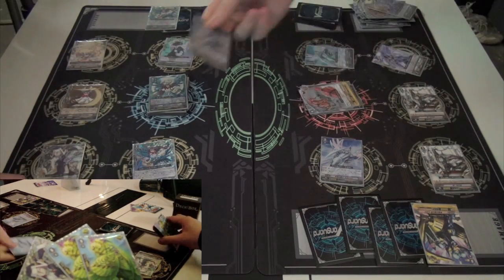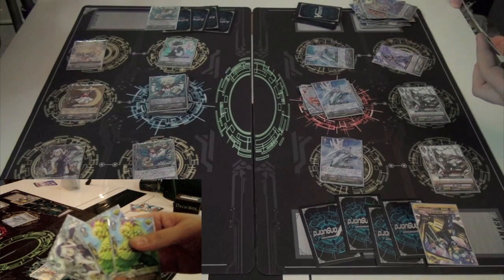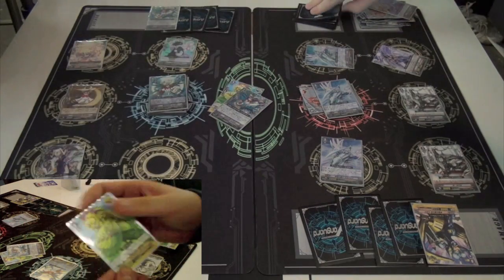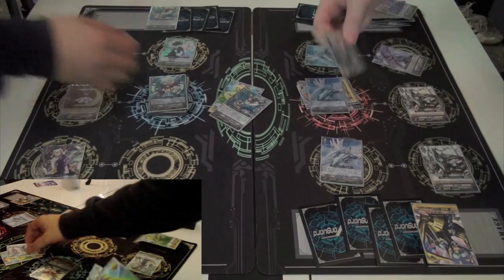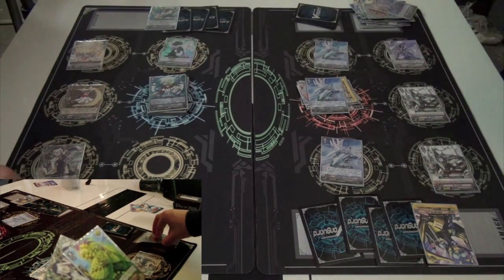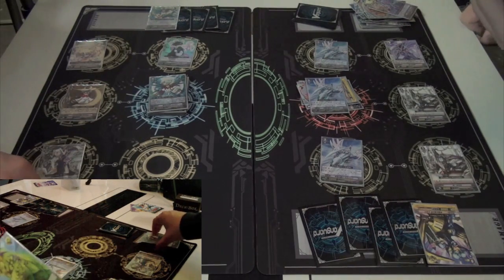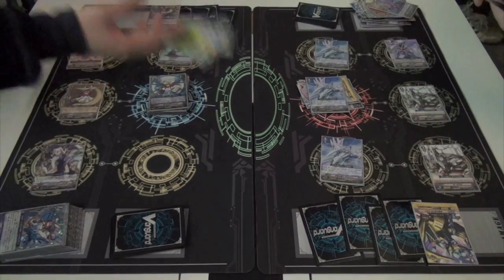Just going to turn everything sideways. The good thing about having the Super Grade 3 now is that 11k defense means you're not going to have to drop so much compared to Amaterasu, because he's only hitting for 20. No triggers on the drive there. He knows he can't kill you this turn, so he's just going to try and either take out your most aggressive option in the Tom, or force those last two cards out.